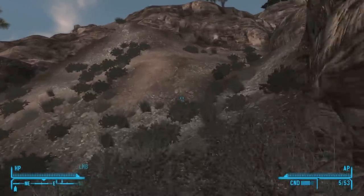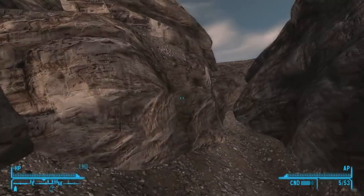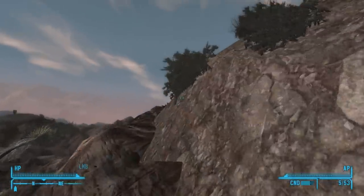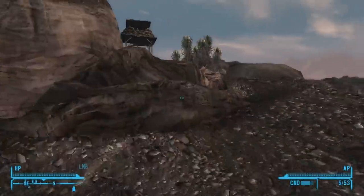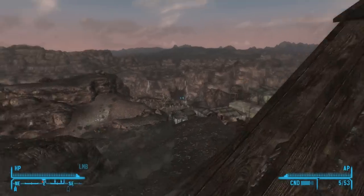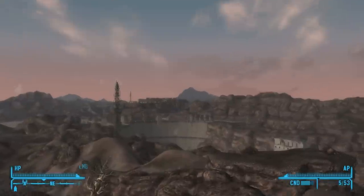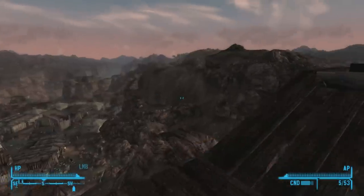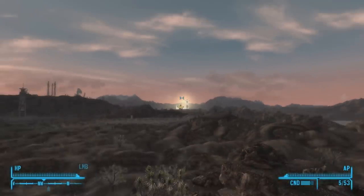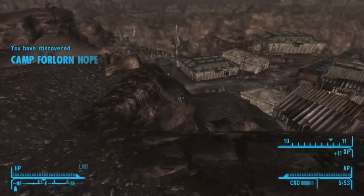Alright, let's get up here. This is the Forlorn Hope, right? Can I even get up here? The answer might be no — so I have to go around. I'm here now. There's a guy up there not telling us to stop. That looks very cool — very awesome. I hope nothing happens on my watch; I'm not ready to fight right now. Look at that — this strip is glowing. Alright, let's go see what we can do in Camp Forlorn Hope.